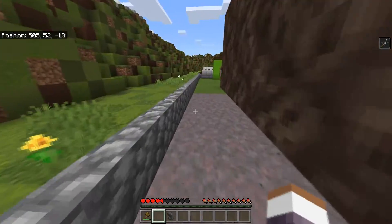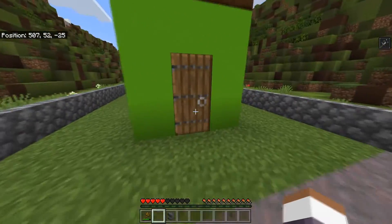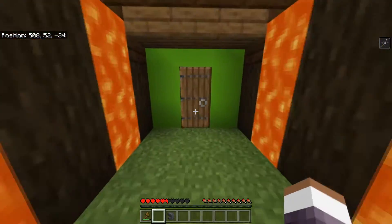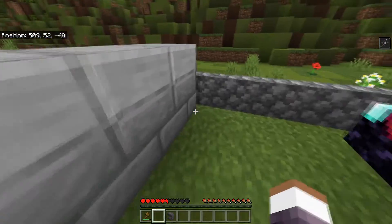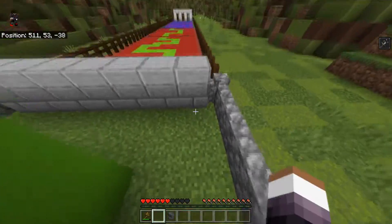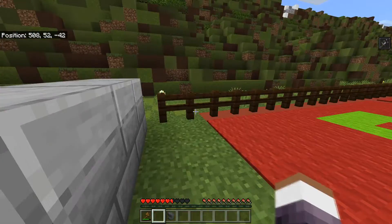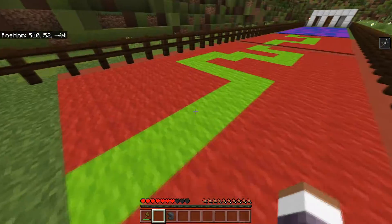I'm not gonna grab that — it says 'death' so I won't touch it. We went through the doors — what in the world? There's an enchantment table here. Your boy is making progress!